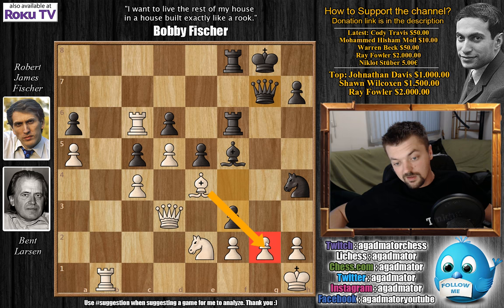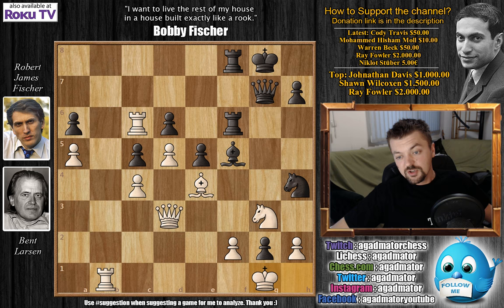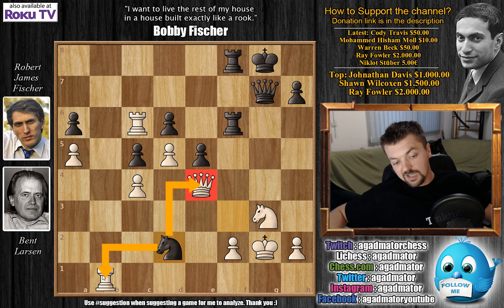Knight to g3, and now f-captures on g2 with check. You don't really have the option of capturing — if you capture, you simply lose the queen. After f-captures on g2, king to g1 was played, and now comes bishop captures on e4. Queen captures on e4, and now comes knight to f3 check. There are no options here for white: you can either capture the knight, which is a bit silly as the knight is protected, or play king captures on g2, which was played in the game. But Fischer simply played knight to d2, with an attack on Larsen's queen and an attack on Larsen's rook on b1.